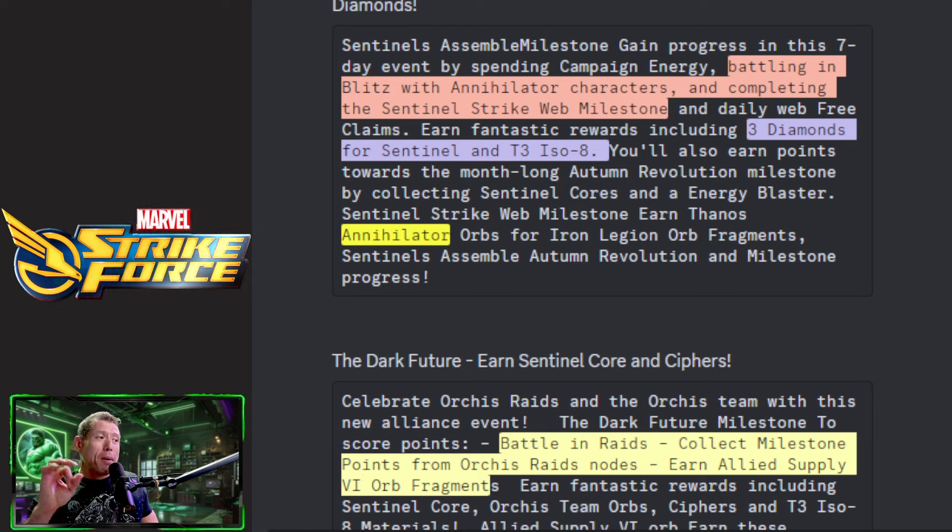Sentinel Cores are orbs you can open that have a chance at getting Sentinel shards — big jackpot of 100 but a minimum drop of one. You'll score points in the event by battling in Blitz with Annihilator characters and completing Sentinel Strike web milestones. There looks to be a leaderboard with this event, three diamonds for Sentinel T3 ISO-8, and you'll collect Sentinel Cores and that Energy Blaster.